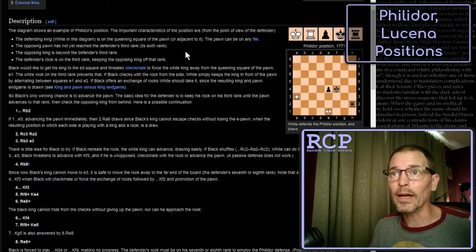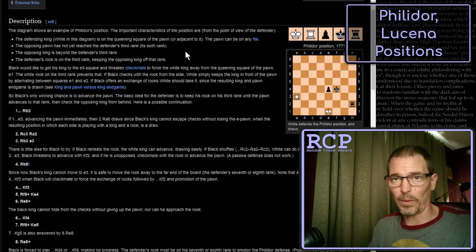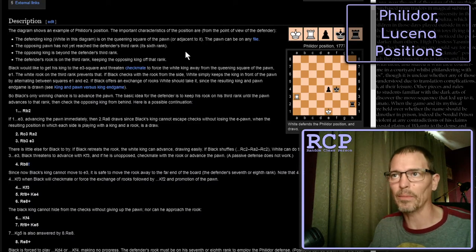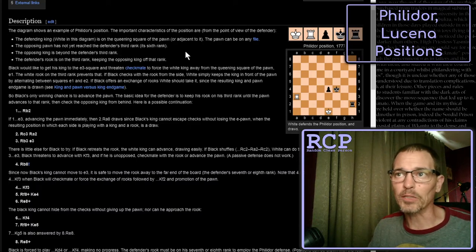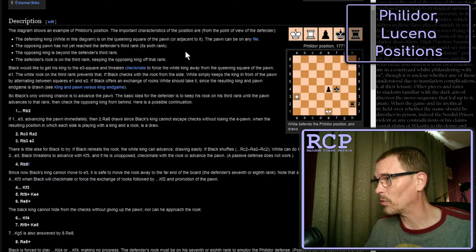Number two: the opposing pawn has not yet reached the defender's third rank. In the diagram, the pawn is on the defender's fourth rank. There has to be at least two empty squares between the pawn and the defending king, which is directly in front of it. Number three: the opposing king is beyond the defender's third rank - the attacker's king has to be at least as far back as the pawn. Number four: the defender's rook is on the third rank, preventing that king from getting closer.